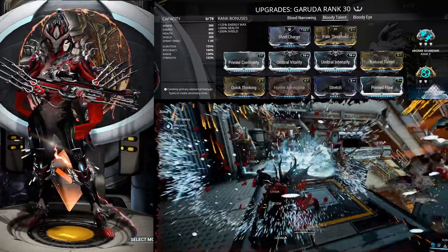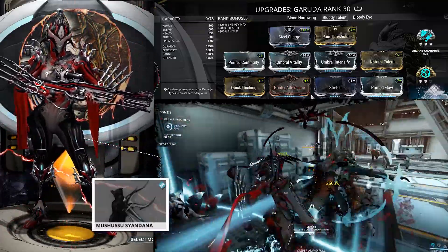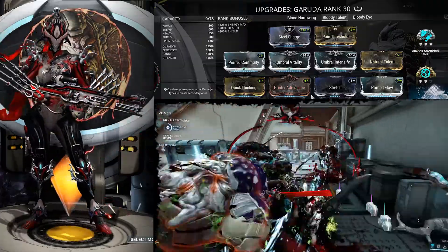Arcanes are Arcane Guardian and Arcane Fury. This build has larger life at 850, duration is 155, efficiency is 100, range 138, and strength 155.